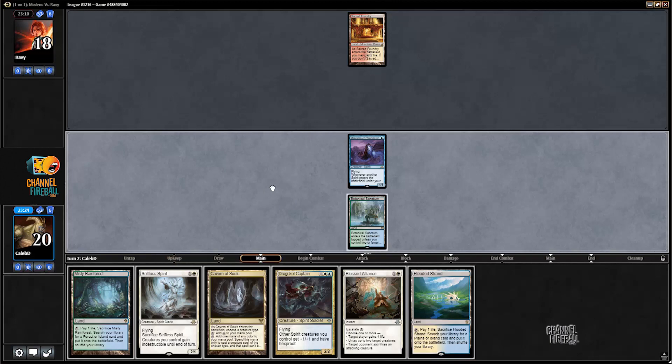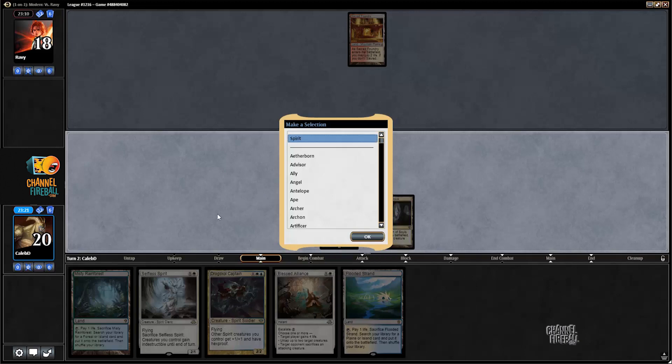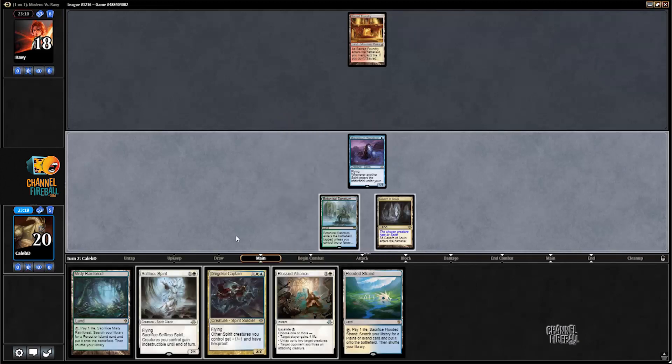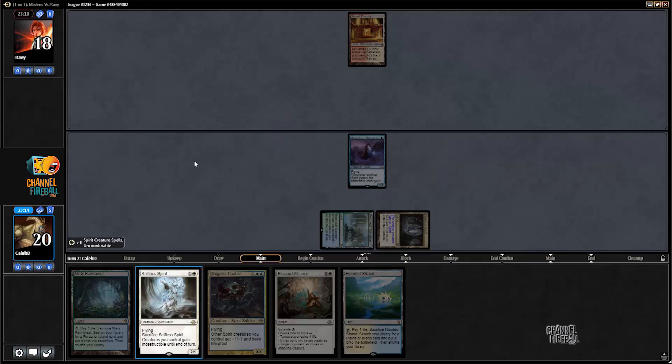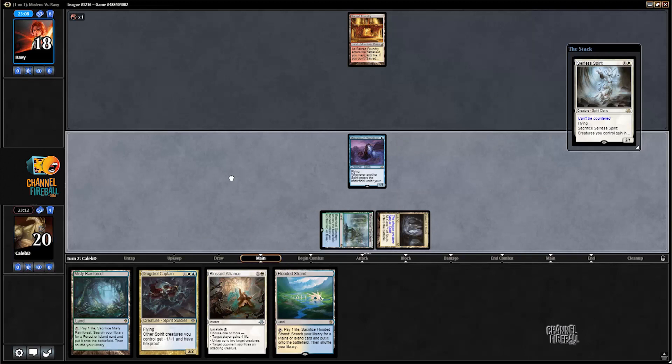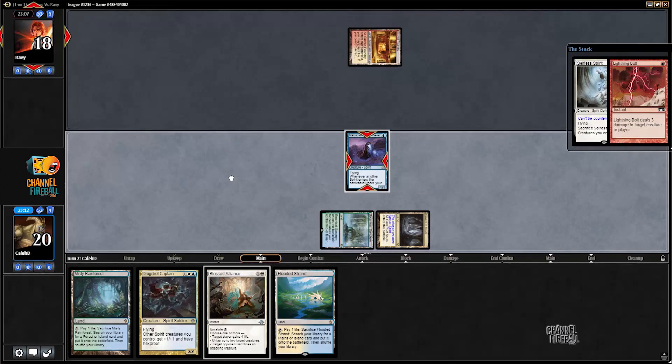We can fetch a basic now. Actually, I'm just going to go Cavern on Spirit. They're bolting my Wanderer — all right.